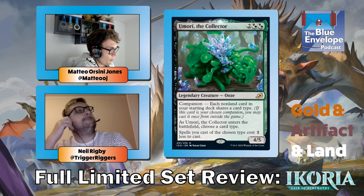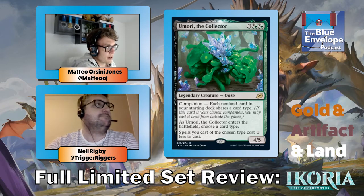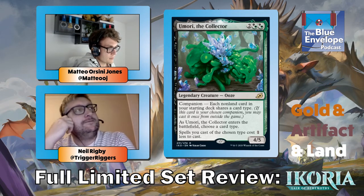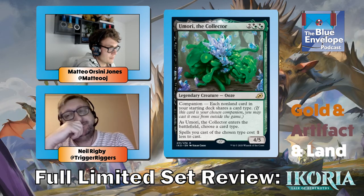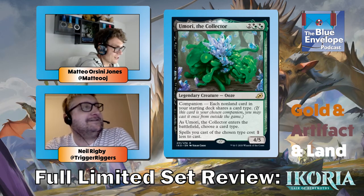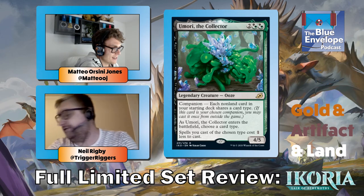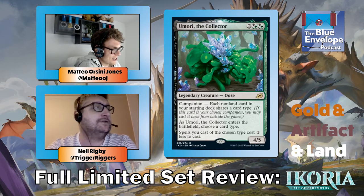Umori, the Collector — I've had opponents play this as a companion choosing creatures, and they nearly killed me with just creatures. But I think the restriction is too strong — a four-mana four-five with a really good ability is probably just better in your deck. Maybe in a Jeskai spells deck? But then why would you want a black-green companion. In limited I don't think that's happening — just stick it in your deck and you've got a four-mana four-five.